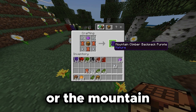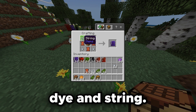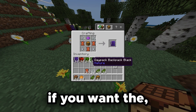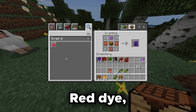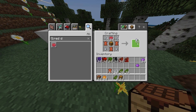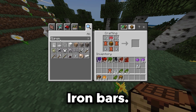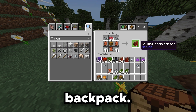To get the purple mountain climber backpack, you just need some leather, iron nuggets, a chest, purple dye, and string. This stuff is very easy to make, very easy to get. And for the camping backpack, you need iron bars — we just swap that in — and there you go, we got the camping backpack.